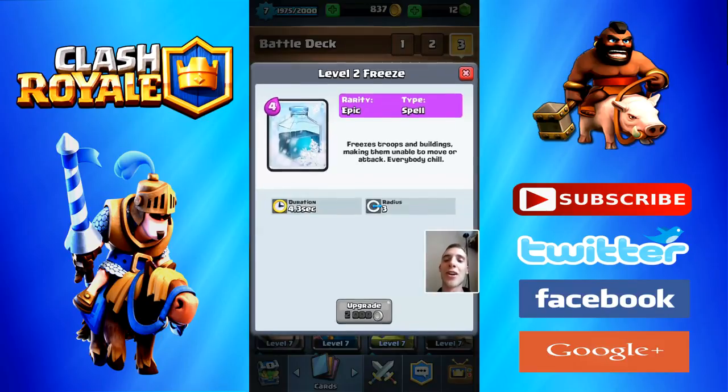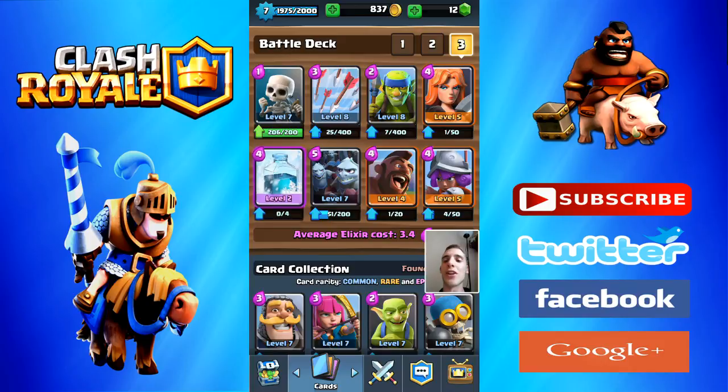I've got my Freeze Spell at level 2 — gutted that it's been deducted by one second due to the update. Now the duration is 4.3 seconds for me, but when I had it at level 1 it was 5 seconds and they dropped it to 4 seconds. Luckily I upgraded it just before the update, so I'm only losing 0.7 seconds. It's still a good card to have even with 4.3 seconds — I can still win.